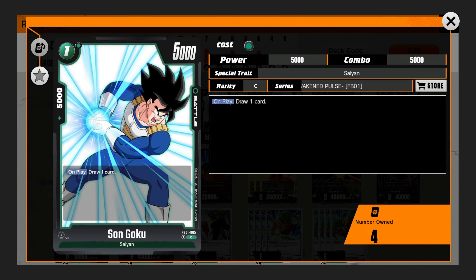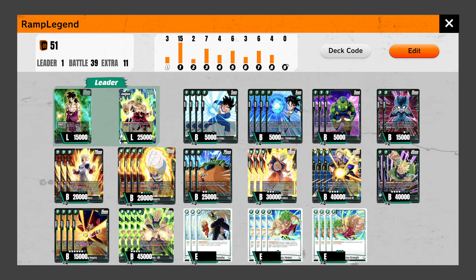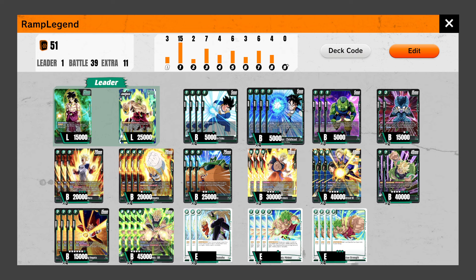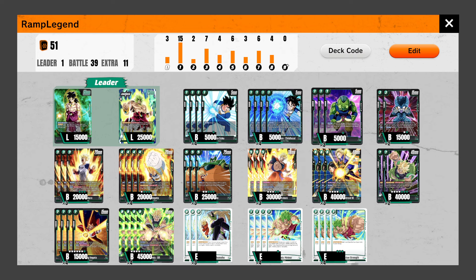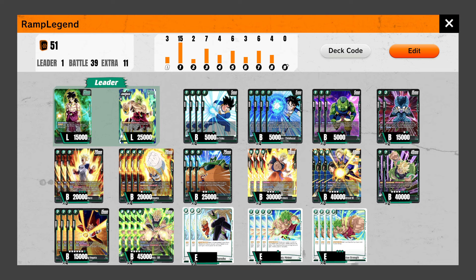You have your 1-drop cantrip, the Son Goku that helps you draw. Then we have Son Gohan which searches the top 3 cards of your deck — not 5, just 3 — so whiffing isn't that bad. The cool thing is it can search for other cards like your Vegeta, any of these Saiyan cards, your Selku. Pretty much these 4 cards give you so much value, as well as Gigantic Meteor, Destructive Strength, and Instant Kamehameha — that's 7, potentially 8 or 9 cards if you count the 1-drops that Son Gohan Childhood can find. Then you have Moa who can also find any of these 3 cards.